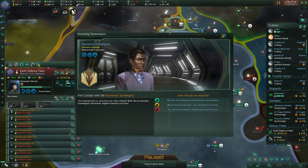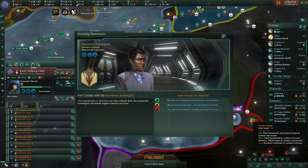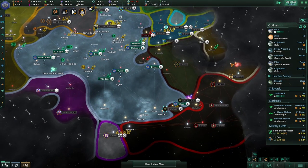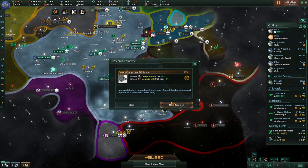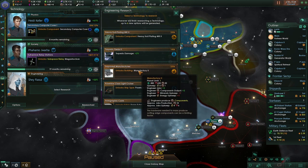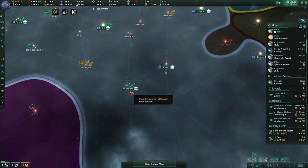Akamarian sovereignty in the Briar Patch — very interesting. Oh no, I just met them in the Briar Patch — my mistake, they're over there. We do want an embassy with them. New research — let's go for the next level warp drive.